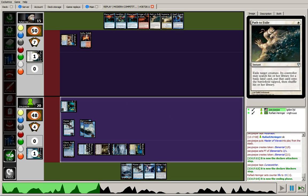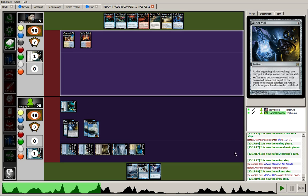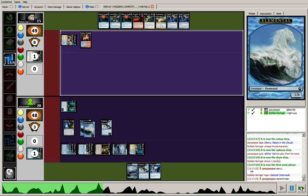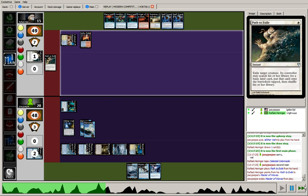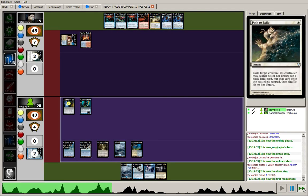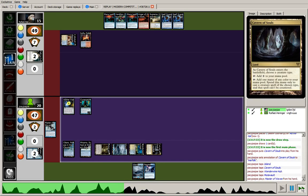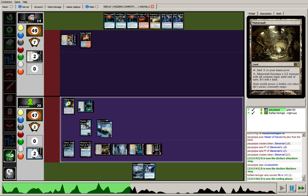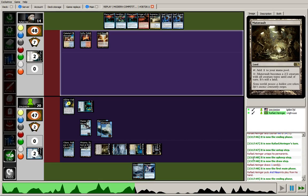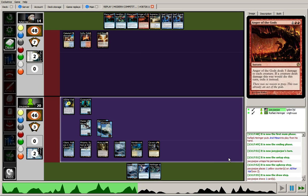With the opponent so low on mana, it might be time to put my foot on the gas here. Play out one of my Masters of Waves, swing for 1 with Cursecatcher. The opponent has another Path that he can use on this Master of Waves. Before the opponent's draw step, I just run out the Aether Vial and apologize for forgetting. We're going to see Path on Master of Waves — opponent has mana to pay for Cursecatcher, continues to not hit lands. Aether Vial ticks up to one. I'm going to play a Cavern of Souls here, get my second Master of Waves onto the table, leaving up mana for Negate. Opponent plays his Arid Mesa and passes back to me. Cursecatcher is slowing down Anger of the Gods quite beautifully.